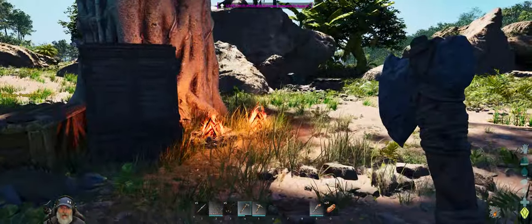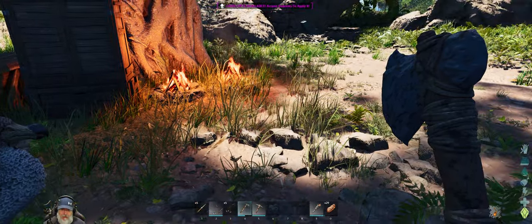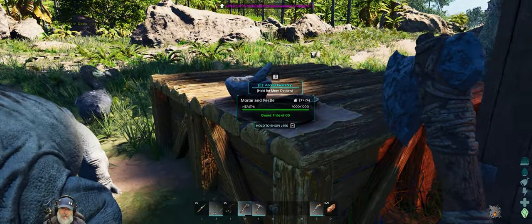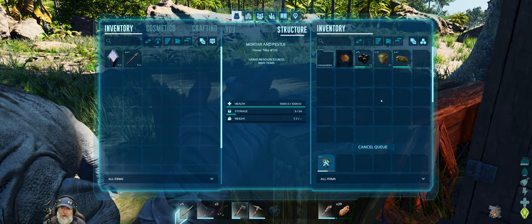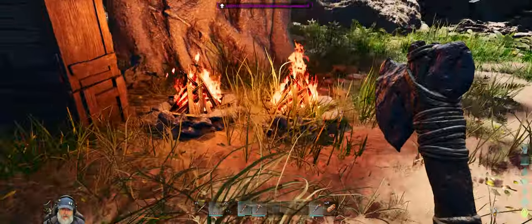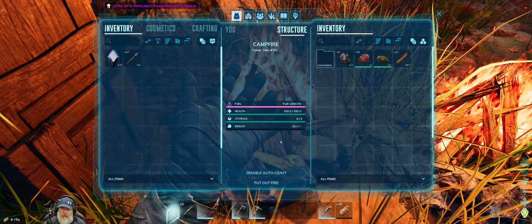Welcome back everybody to ARK Survival Ascended, I'm an old guy gaming. We're picking up not too long after the last episode. I've put down a wooden foundation, a mortar and pestle, and am in the process of making narcotic. We got a storage chest here where I started gathering up materials for making our base — we're going to make it out of wood, skipping over thatch.